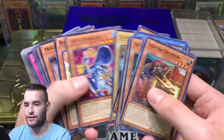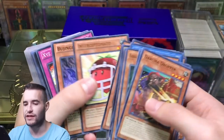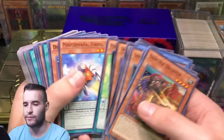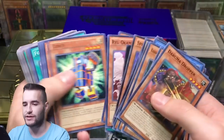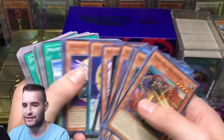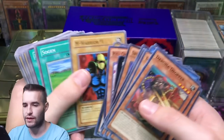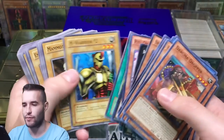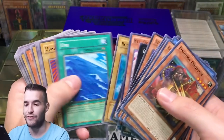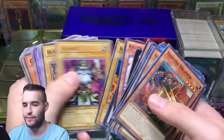My bulk pile is ridiculous, I have way too much bulk. Maybe we'll find a Chicka Lattes in here — I just saw my Dolce and thought if we find a Chicka Lattes this will all be worth it. Oh, we've got some LOB — LOB reprints. I have no idea what's in here; I can't remember because I've been buying a lot of collections so I can't even remember what's in what half the time.